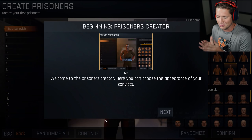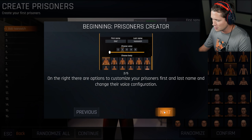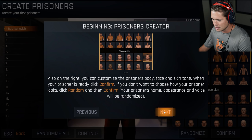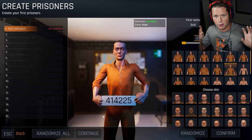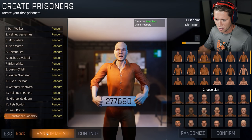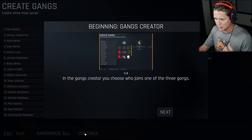Prisoner's Creator - welcome to the Prisoner's Creator. You could choose the appearance of your convicts and there are options to customize your first and last name, change their voice configuration, change their body, face and skin tone. You can also randomize of course. So you could have 16 different prisoners here. You could literally put all of your friends in there, or maybe even people you don't like. We're just gonna hit randomize all. So we got Peter Walker, Helmut Vakirnes, Mark White, Ivan Martin, Helmut Lee, all the way down the list. Looks pretty good, let's go ahead and hit continue.